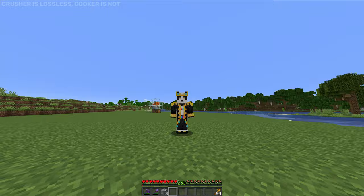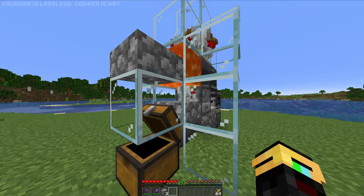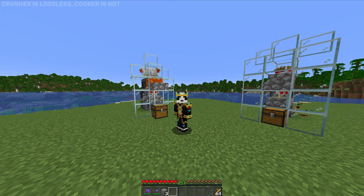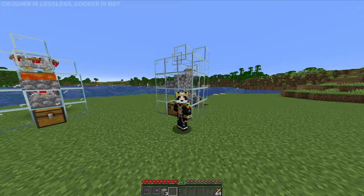Now let me tell you — we've had three chickens burn in the cooker already and got no cooked chicken, because the items are getting burnt up in the lava. But in the crusher, we've had three die and we've got all three items. So it's completely up to you: crusher or cooker. But this is one of the easiest and earliest game chicken farms you can build. I built this on one block and I am already in love with it.